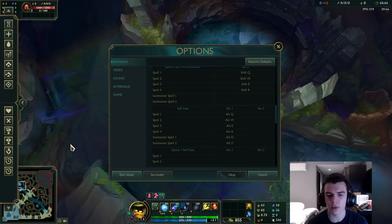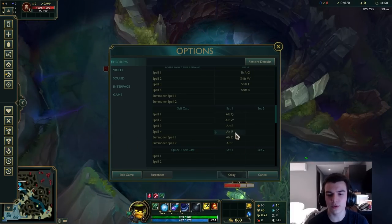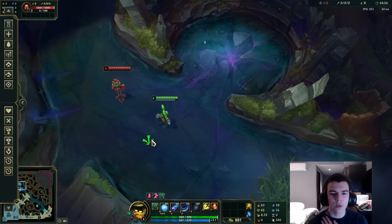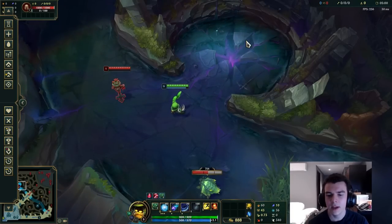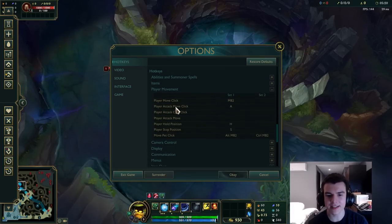Another thing is make sure to set up a self-cast. This is only important for some champions, but if you're playing something like Zilean or Karma, it's really useful to have a key to immediately cast an ability on yourself without moving your mouse. So if you're harassing your opponent but also want to shield yourself at the same time, you don't have to move your mouse back to yourself.